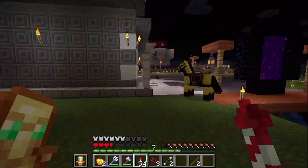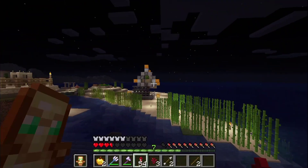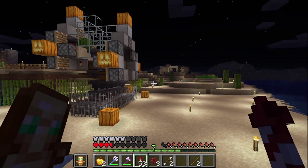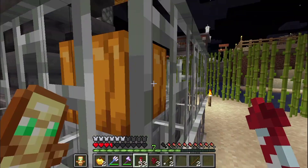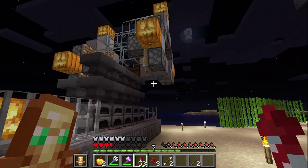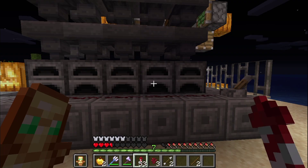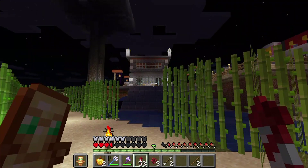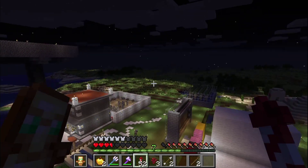I am going to the mob samurai area, and then the XP farm. Now I am going to the XP farm. If I go to the XP farm, it will have a cactus. Close the furnace. We are going to show you the next update of the cactus and XP.